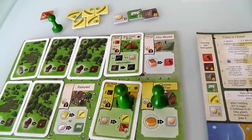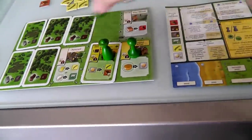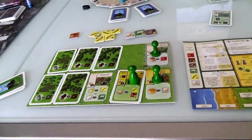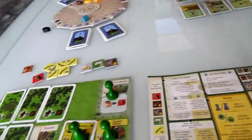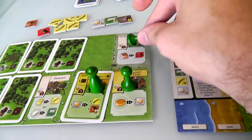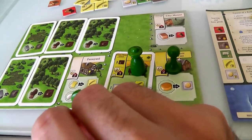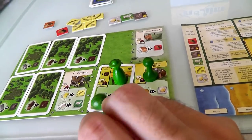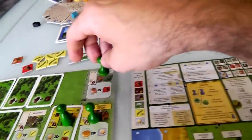Actually, I decide to use my remaining worker to generate clay from the clay mound instead of building — because if I use him now, on the next turn I get all my guys back. The clay is in the two spot, so I generate two clay. That was my one action: I didn't build anything, I didn't clear anything, I just placed my last guy. End of that round.